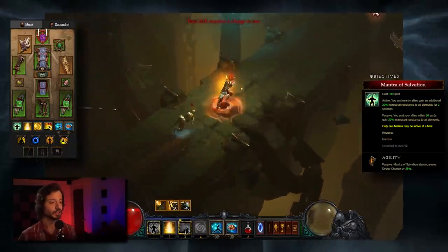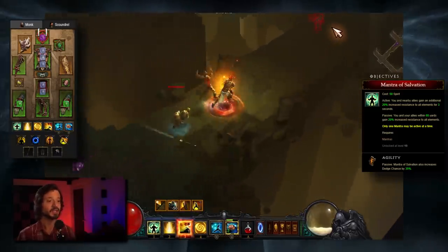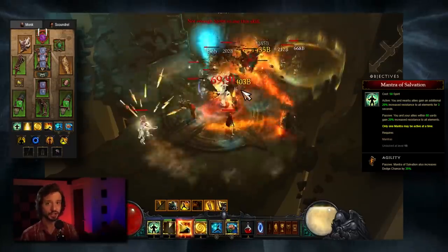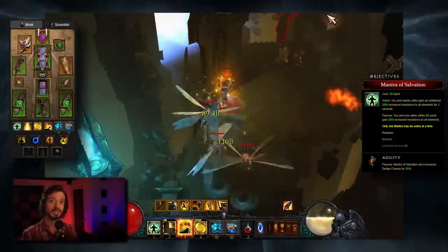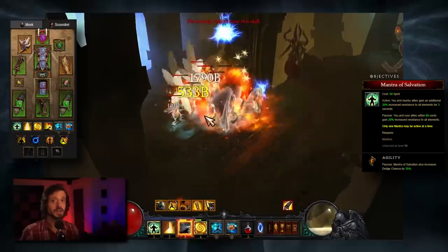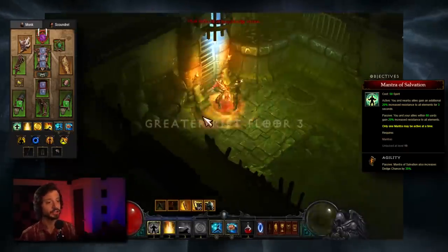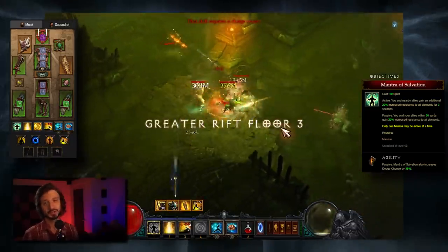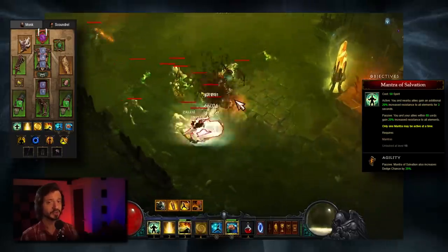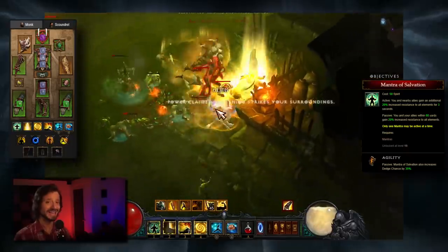Next we're taking Mantra of Salvation, Agility — quite simply a defensive buff. Passively it grants 20% all resist, and with the Agility Rune a 35% dodge chance. Dodge means completely avoiding damage, so 35% chance that when you are struck you will take no damage at all. The active ability of Mantra of Salvation grants another 20% increased all resistance for three seconds at the cost of 50 Spirit. Since conserving Spirit is so important to this build, we really want to avoid popping this too much — only when necessary.